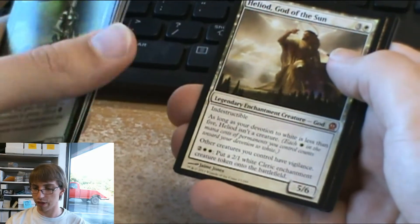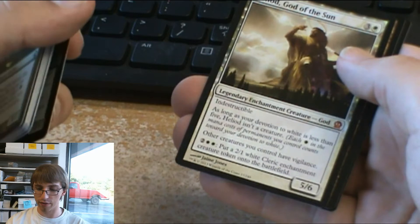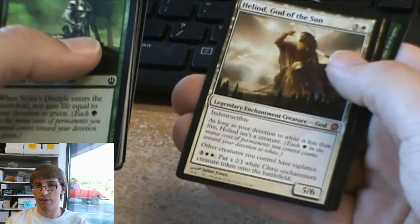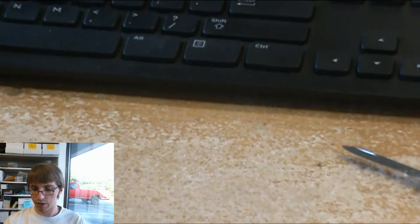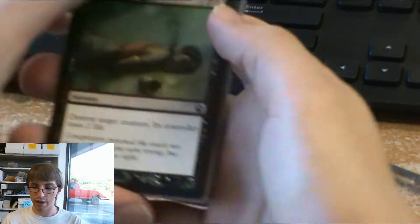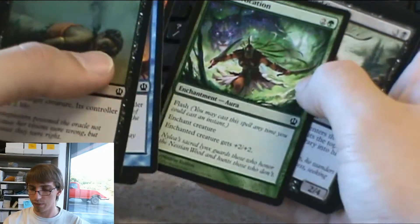Mythic mythic — Heliod, God of the Sun. Again, 3 colorless, 1 plains, legendary enchantment creature god, indestructible. Devotion to white less than five, he isn't a creature. Other creatures you control have vigilance. Then 2 colorless, 2 plains — put a 2-1 white cleric enchantment creature token onto the battlefield. He's a 5-6. When he becomes a creature, he's not as powerful as the green god, but he has just as much defense. The vigilance is nice, and I like the idea that if I have leftover mana I can just start producing creature tokens. Also great if you're playing defense.